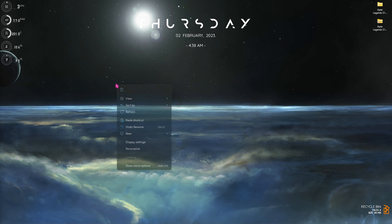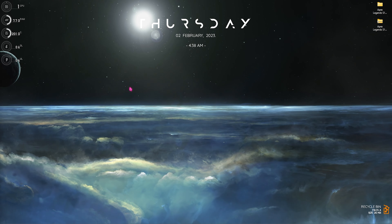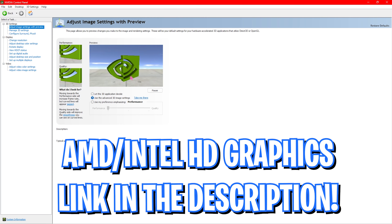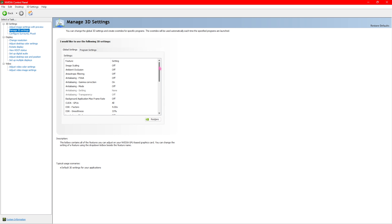Step number two is the best NVIDIA Control Panel settings. Right-click, go to Show More Options, and go to NVIDIA Control Panel. If you have an AMD or Intel HD graphics card, check out the link in the description below for the best settings for those GPUs. Once in the NVIDIA Control Panel, go to Adjust Image Settings with Preview, click on Use the Advanced 3D Image Settings, then go to Manage 3D Settings and follow the same settings shown.